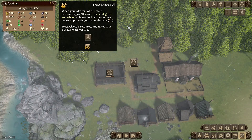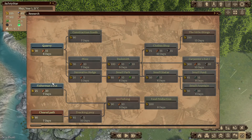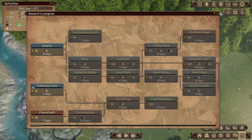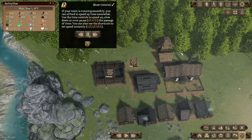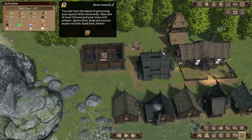Take a look at the various research projects you can undertake. So let's have a look at that. Quarry, 15 days. We'll take a fisherman's hut — we are right on the coast so it makes sense to do that. We can't chain the things at the line bar, but in fact there's research built into the game. It's quite nice. We know how to speed up and slow down things now.